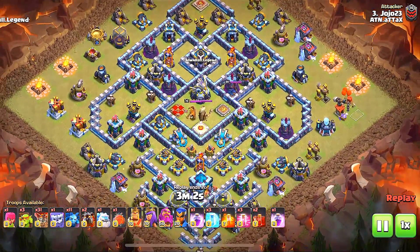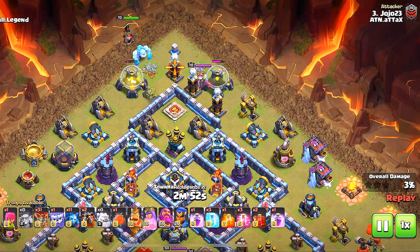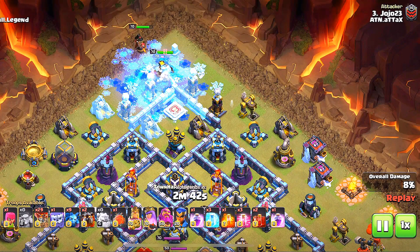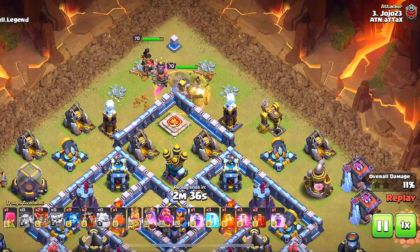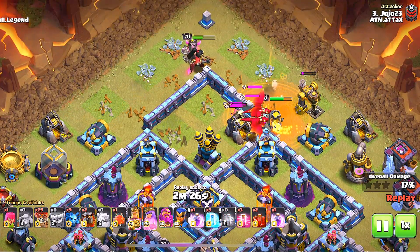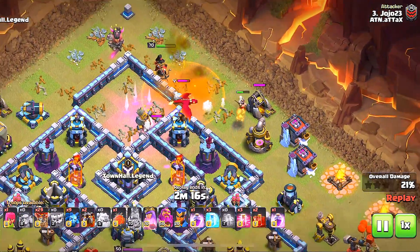Jojo 23 is going in — still another lava loon. Trying to chip out these storages with those super goblins. Super goblins are great troops. Let's see what's going to happen — is the queen going to bank left? She does. Oh no, she's going back over. Maybe that wasn't the plan, or maybe it was. If she gets stuck in there, that's going to be a problem.